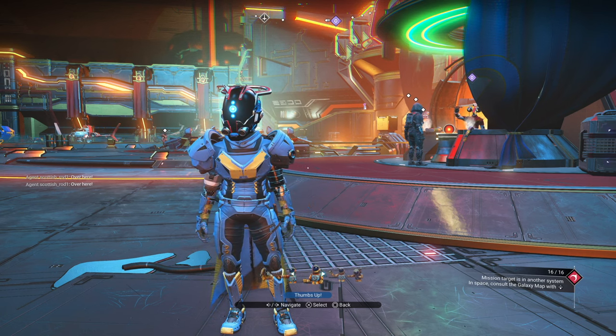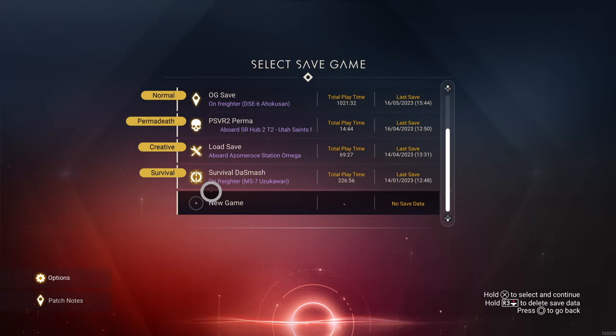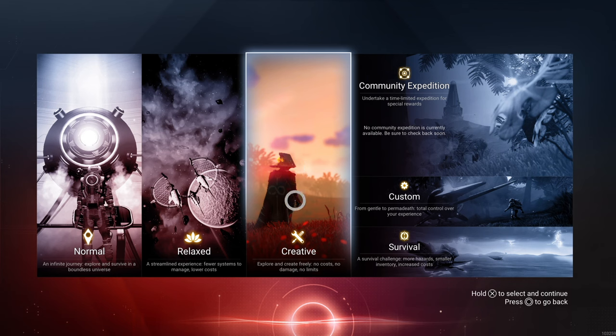In this No Man's Sky beginner guide, it should help all new and returning players have a great start on any difficulty. When you first start a new game, normal is the mode that most of you will start with. Relaxed is also a good option. Creative is great for a second playthrough and is very useful when you start getting into building, especially when you can switch modes mid-game.